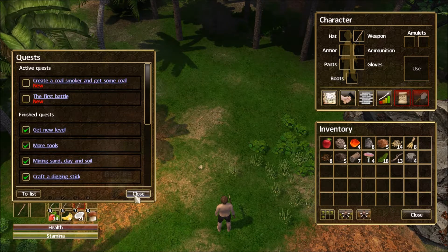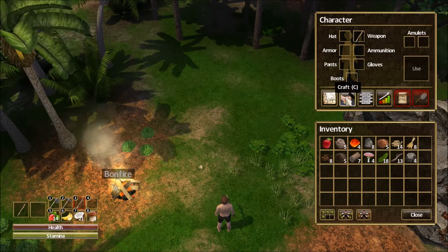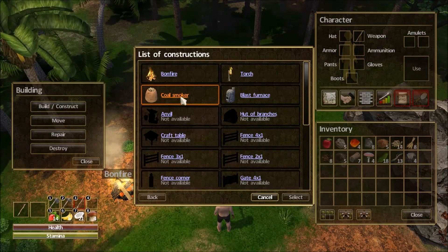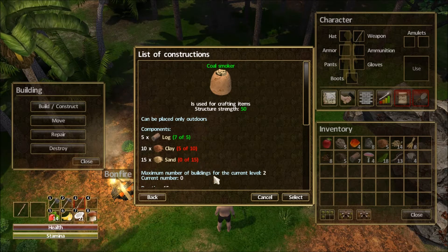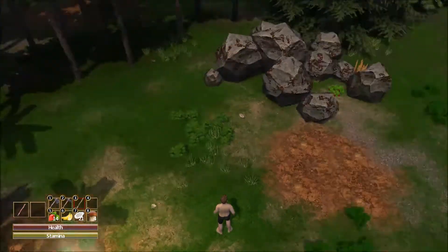First we want to create a Coal Smoker. For that, we'll come into our build menu, select Coal Smoker, and see what we need. We need logs, which we've got, we need clay, and we need sand - a lot of sand. So let's go ahead and get some clay and some sand.